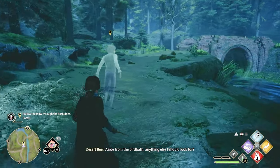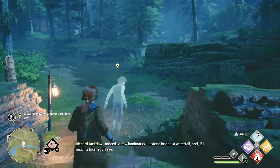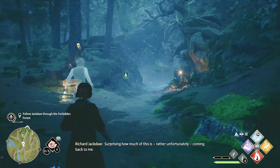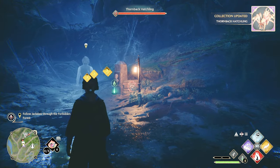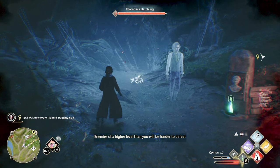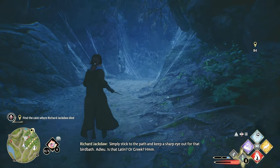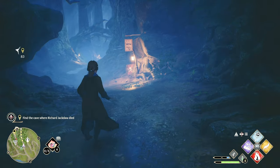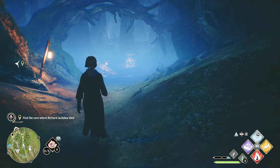Birdbath — follow Jackdaw. Where'd you go? Aside from the birdbath, anything else I should look for? A few landmarks — a stone bridge, a waterfall, and if I recall, a lake. You'll see. That's a lot of things. Wornback hatchlings? There's spiders! No, no, no, no. Find the cave — I gotta go this way. I can't believe he's not gonna come with me. I don't wanna go alone. We're in the Forbidden Forest.